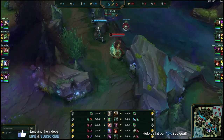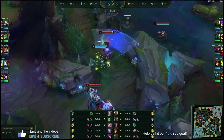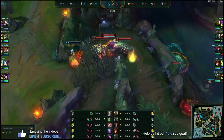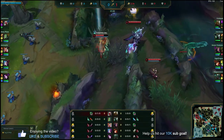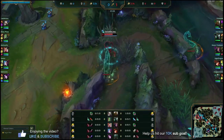Our Mordekaiser jungle wanted to invade here. We run into the Camille top lane we're going to be laning against. We pick up W to start just because we had that tentacle there and wanted a little more damage from W, maybe to pick up a kill — and we do so with that flash. We get a nice first blood gold bounty there, 400 gold.